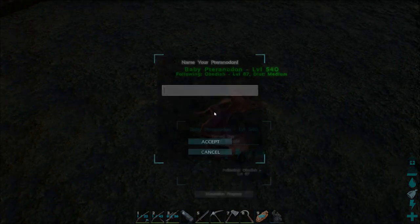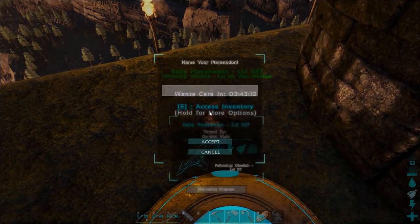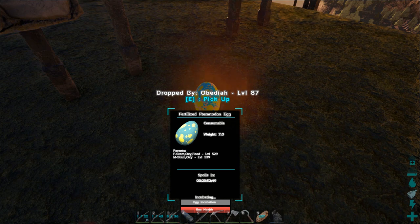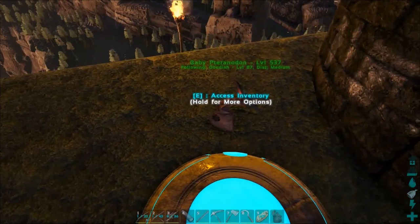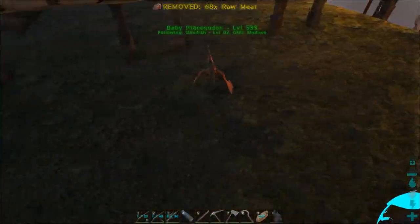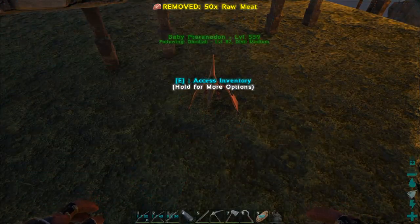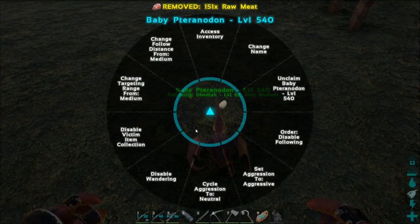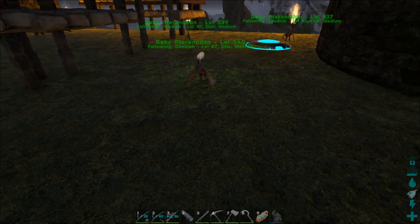These suckers have already started to hatch — we got one at level 540, which is fantastic! One at 537, not too bad, and the last one — 539, which is great. So 540 is obviously our best level one. Let's throw some meat on them and disable wandering. I'm going to pull these guys to the side, check out their stats, name them accordingly, and get them lined up.